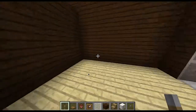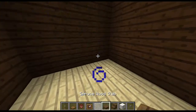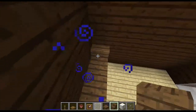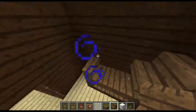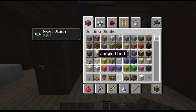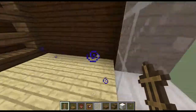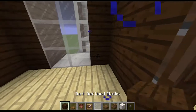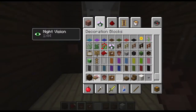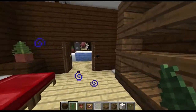For the bedroom: get out spruce wood slabs and stairs, place one here and one there — it's like a little shelf for your clothes. On top you can place an armor stand. Then take your dark oak wood and place two on that side, put a flower pot there. Get a bed and place a fern in the pots. There's the bedroom.